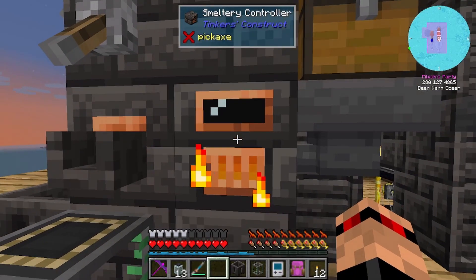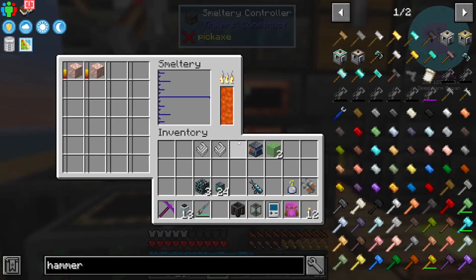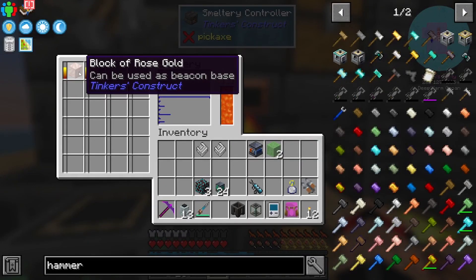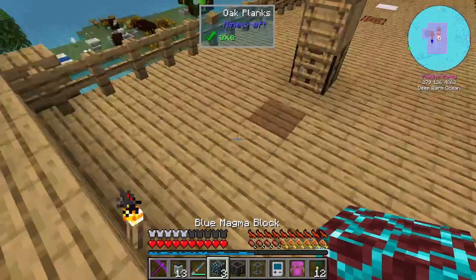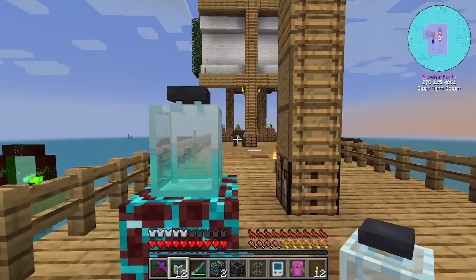I am completely out of good cobble gems so I'm making one now. I'm hoping I just do this once - this block of rose gold goes in here, then I will set up and chuck it down here.